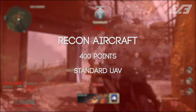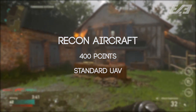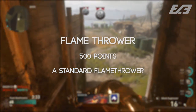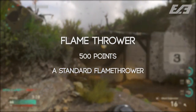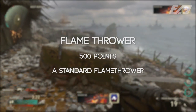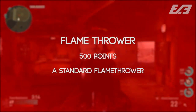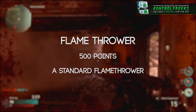Starting with the lowest tier: the Recon Aircraft at 400 points, which is essentially your UAV. Then the Counter Recon Aircraft at 425 points, which is a counter UAV. Next is the Flamethrower at 500 points — you keep it upon death, so if you die with half the flamethrower remaining you can still use it at any point during the match.